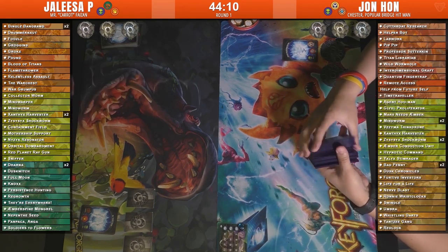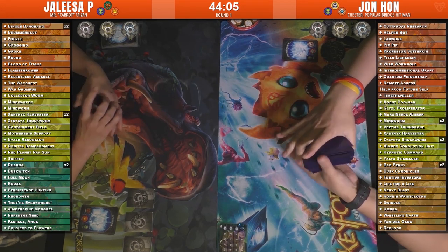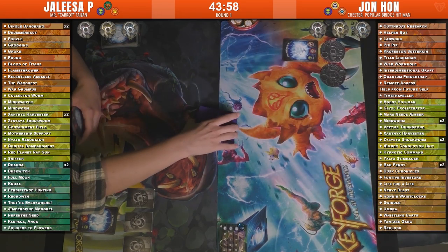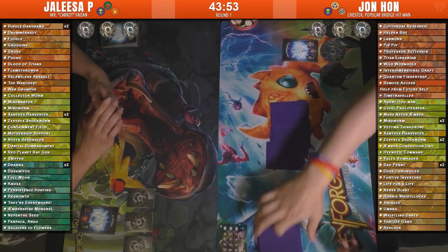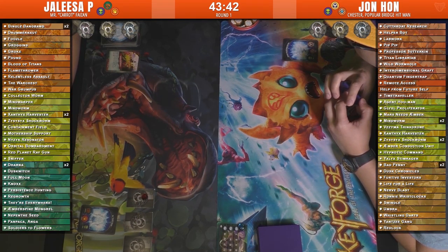Going right into the decks. For both Sung Ho and I, not too familiar with a lot of the new cards yet — I've seen some of them. Titan Librarian over Logos on Jon's side is one of my favorite new cards, letting you archive at the end of your turn. Anything else interesting that I recognize? Nothing that's jumping out at me yet.